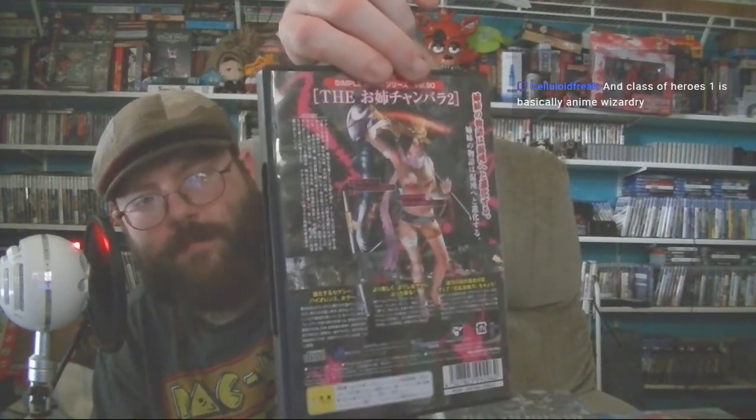It's like... Aqua something... I can't remember. I have the newest one on PS4 in the banana edition. Classic Heroes 1 was basically an anime version of Wizardry — Experience made Class of Heroes. Maybe if I showed the main character on the back you'd recognize her because she's in almost all the games, except in a different outfit. I'm glad to get one of them but I still need to find the other.